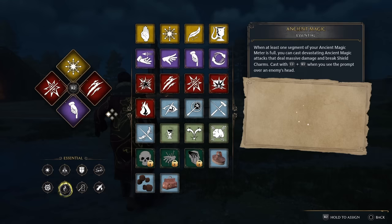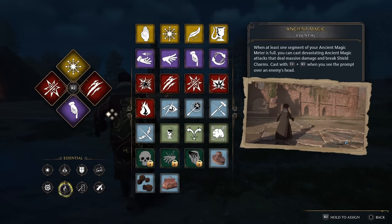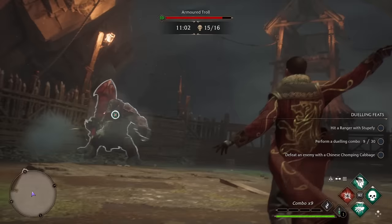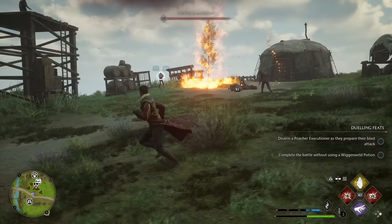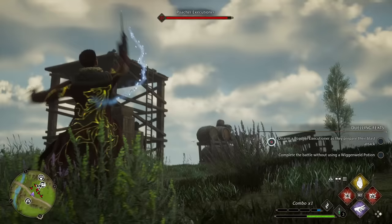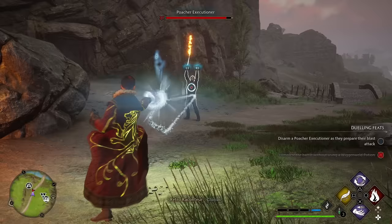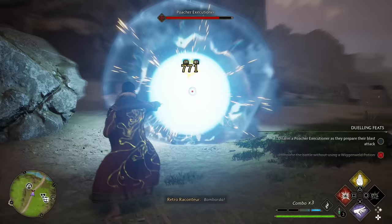Getting to number five, we have the Ancient Magic Attack. This essential spell can only be activated when the Ancient Magic Meter is filled — you only need one segment of the meter filled to unleash a devastating attack that deals massive damage to the targeted enemy and can break through any shield charm. There are multiple unlocks throughout the game to further extend your Ancient Magic Meter, and traits you can apply to gear to fill it even faster. The biggest benefit over other powerful spells is that when you have a few built up, there's no cooldown between them.